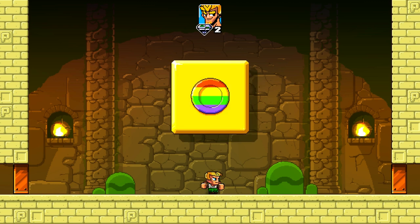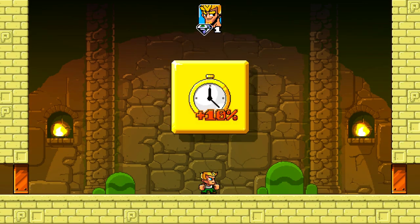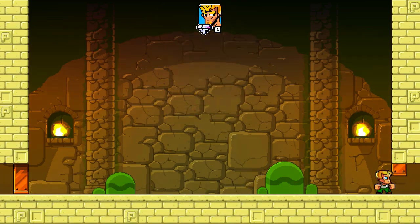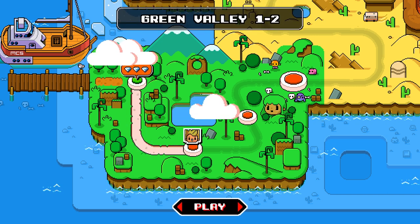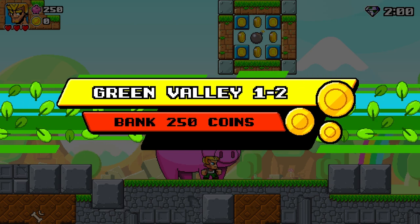We'll take some upgrades and continue on. The rainbow coin — I'll take the coin spawner upgrade, and we'll take the 10% bonus time as well. That'll help in the later stages. Your upgrades are persistent through the whole run. Each level is fairly short — you're talking like a couple of minutes at most.